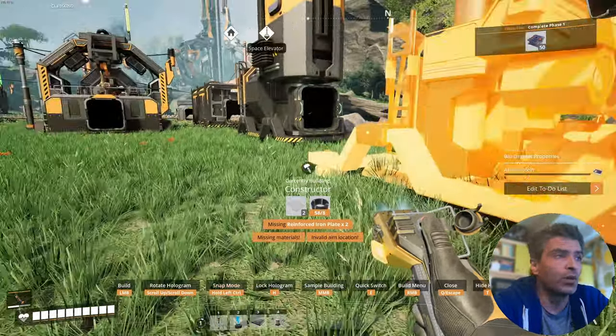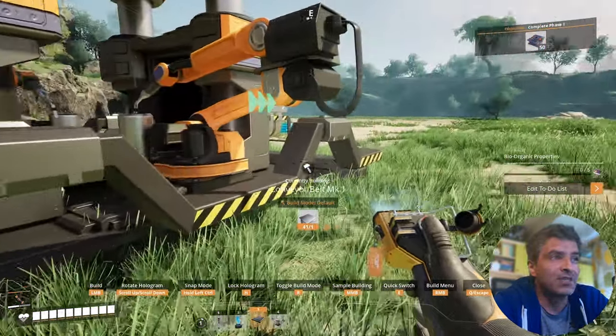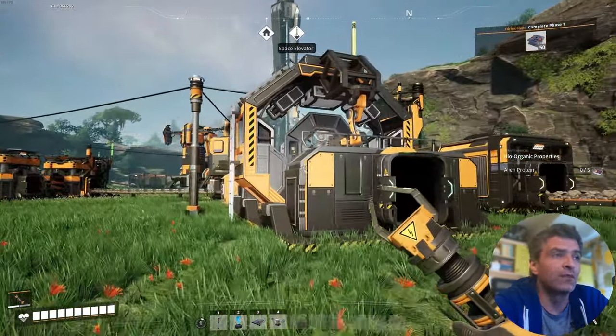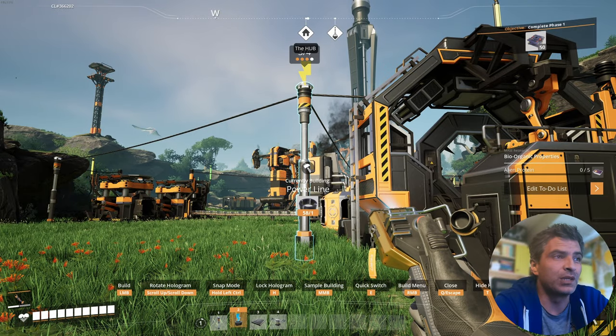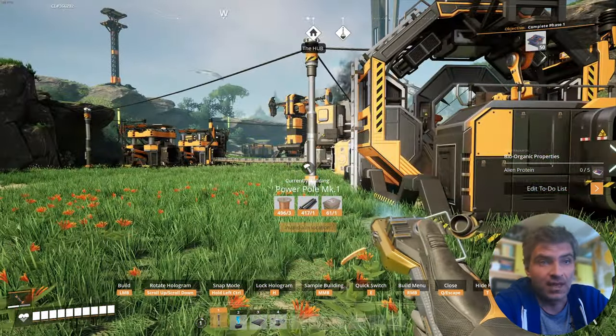Tip number four: when you want to build something, have the required materials on you. Sadly the game doesn't take materials from your storage. But luckily you will not have too many issues with inventory space, as the stacks in this game are pretty well thought out. Some materials can get up to 500 per stack.